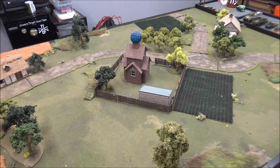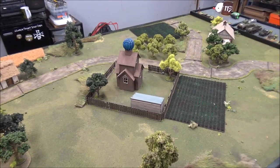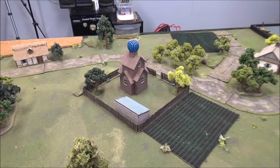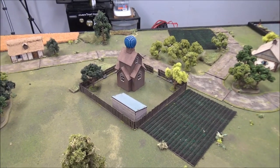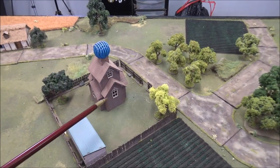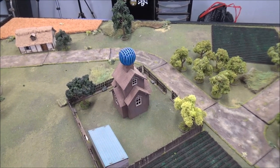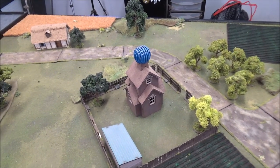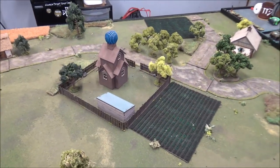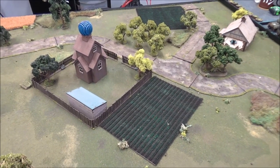The mission we'll use today is Scenario 12 from the rulebook: Sectors. We'll be deploying in table quarters, rolling off to see who picks their quarter, with the other player deploying in the opposite quarter. You can deploy anywhere in your table quarter, at least 12 inches from the center of the board. You can deploy your full army or declare up to half rounding down in reserve. Deployment is alternating — order dice for deployed units go in the bag and are drawn and deployed as they come out.